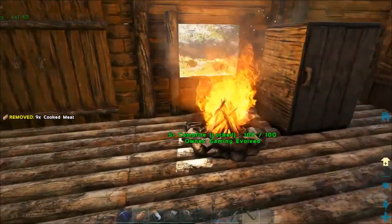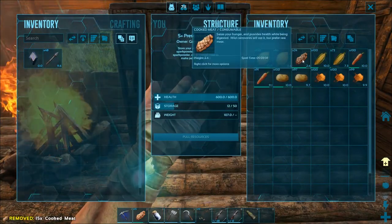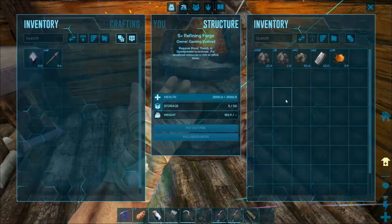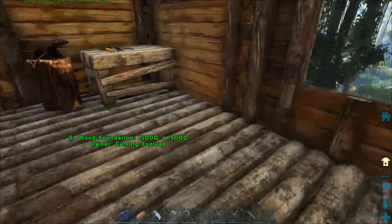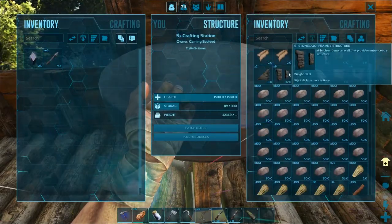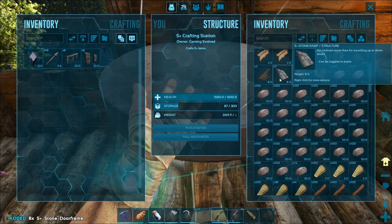Hey, we got meat! I don't want to take all this meat with me — this is just going to end up spoiling anyway. How much time you got? Five hours. How much is going on in this? Still needs a little bit more time. And I already built, before I left, the stuff for a small taming pen.